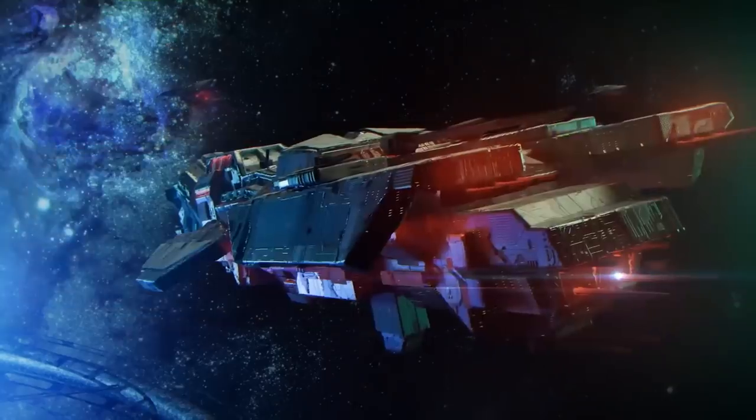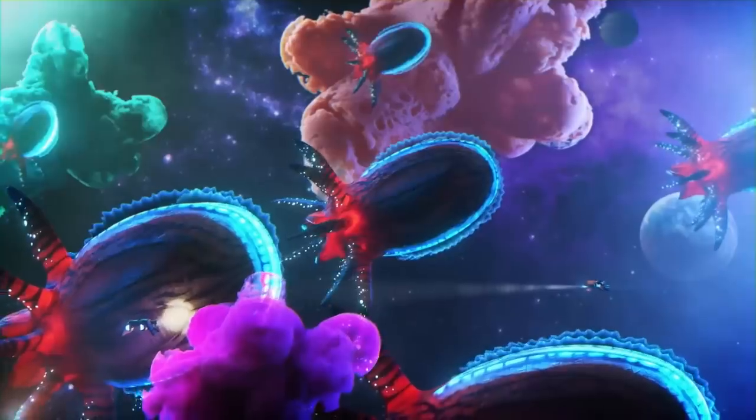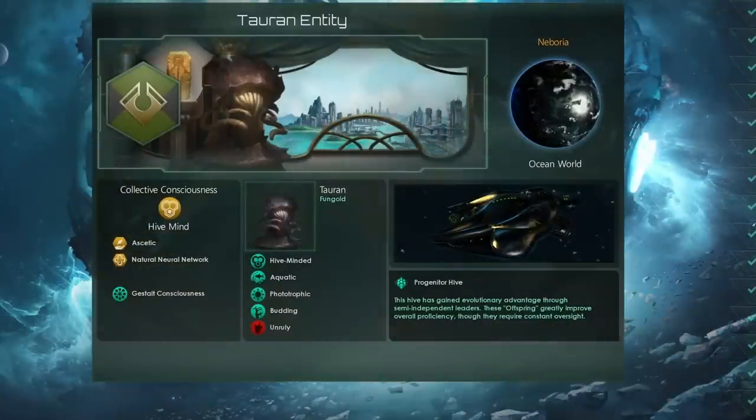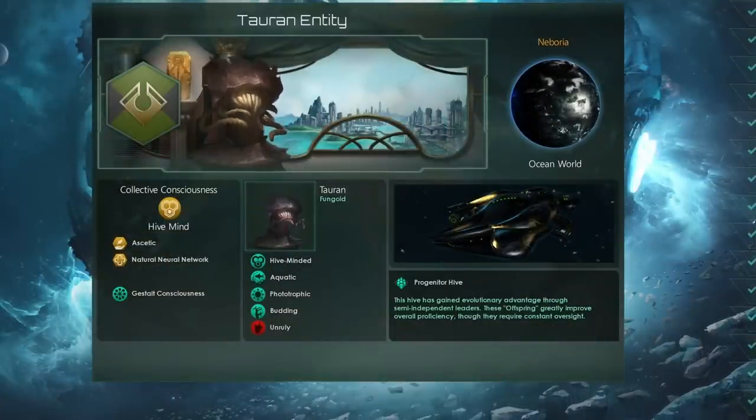Thanks for joining me today, Comrade, and thank you very much for all of the information and help you've given with regards to this fantastic build. So without any further ado, let's dive in and look at the Tauren Entity. This is going to be the race we're going to use to show off the new Progenitor Hive Origin and everything that can be done with it.